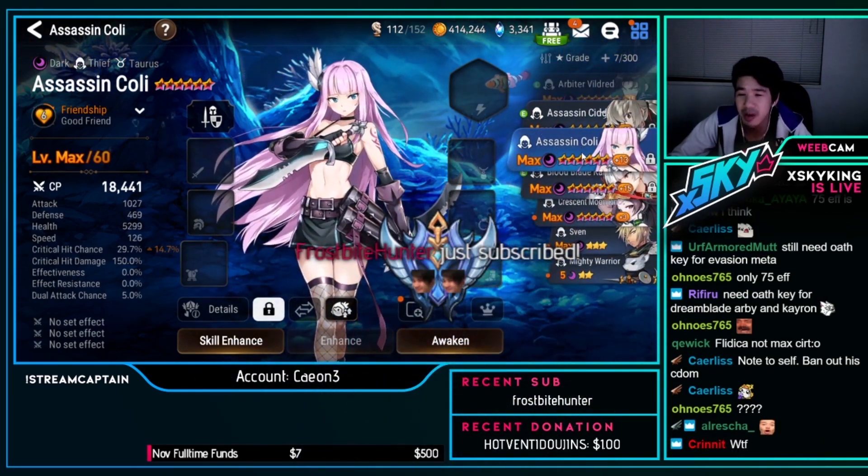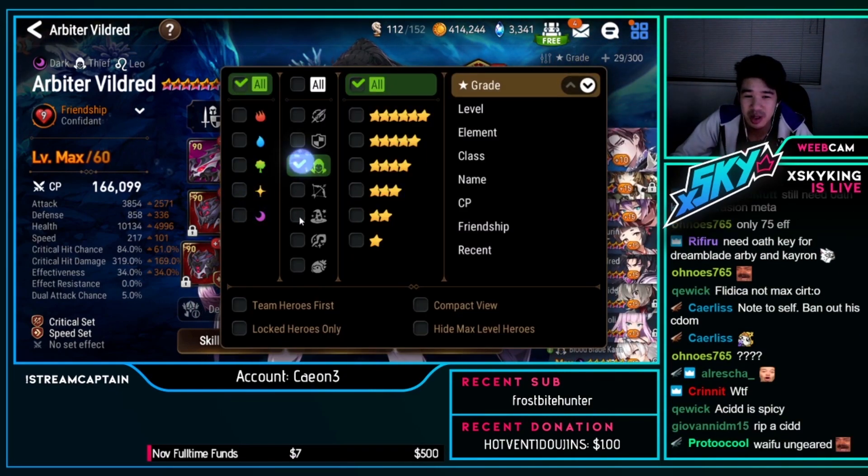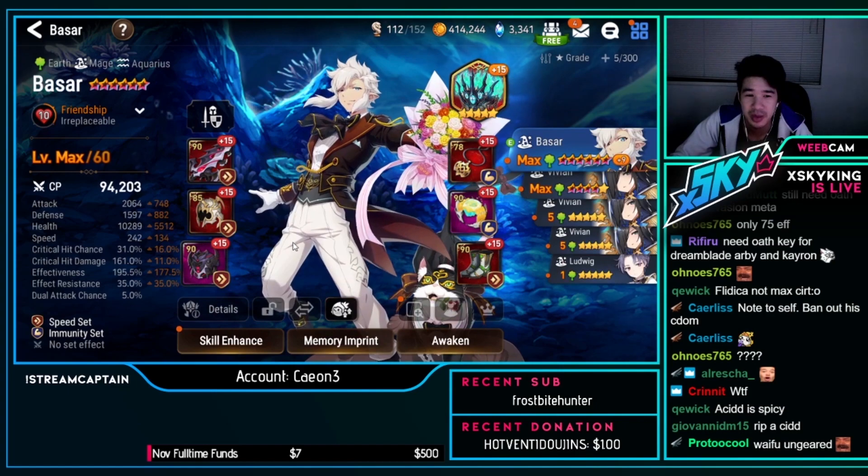Acolyte ungeared now — okay, that's a spicy Aced build.